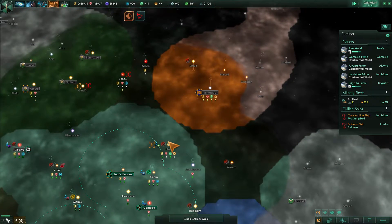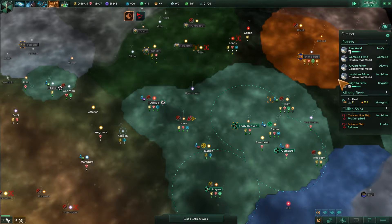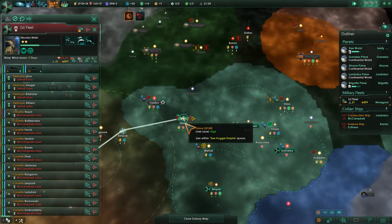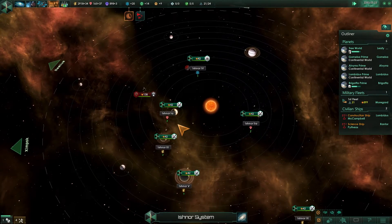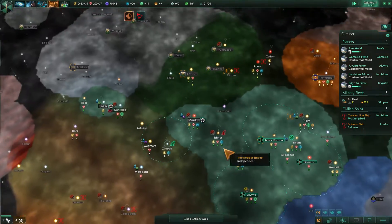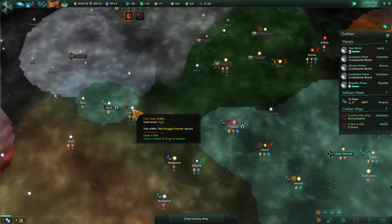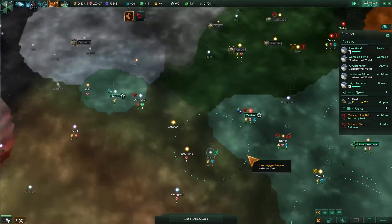How are we looking up here? Still seeing that hostile fleet — he's now over here in Ishanur. We're going to reroute you guys to this area and assign you to attack him. He did escape over here and he did destroy a research station, but that wasn't too bad of a hit.